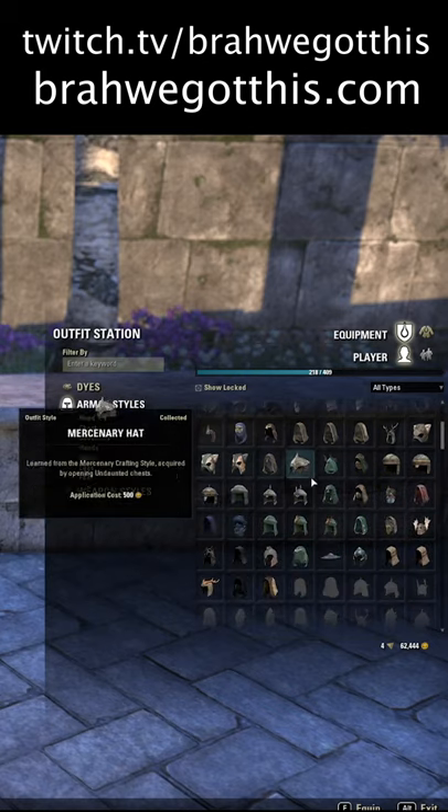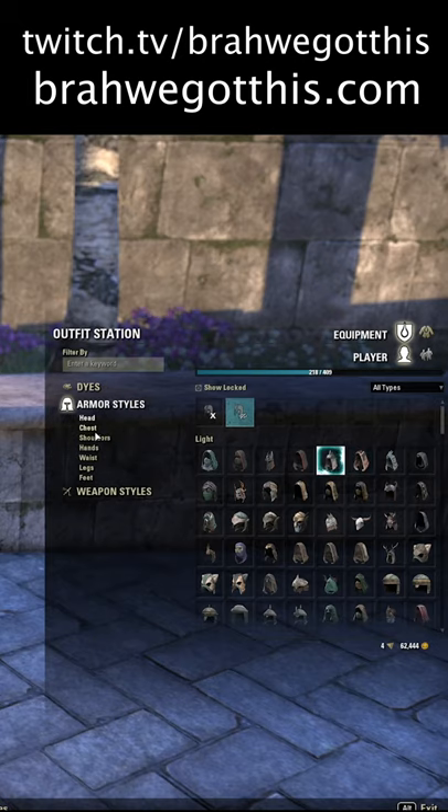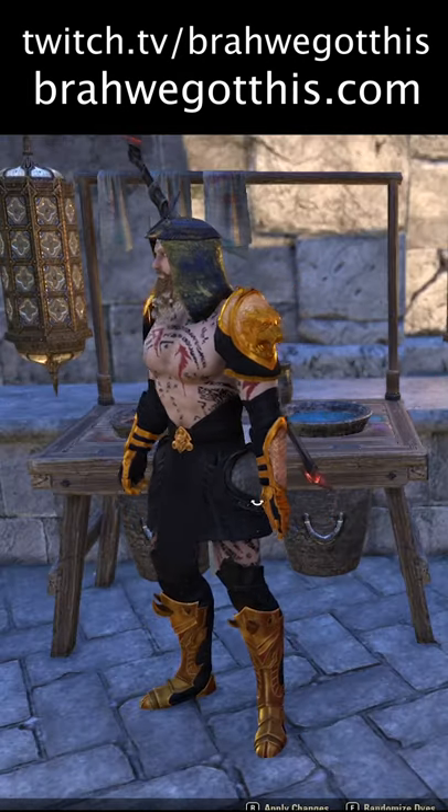In order to get armor styles, you need to collect motifs of certain sets. These motifs are how you do this. All you do is double click them to apply them, then you need to apply your changes and you are done.